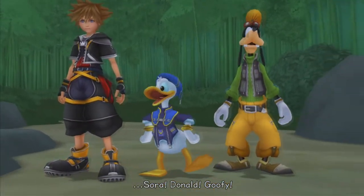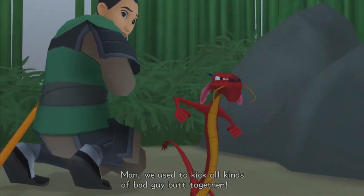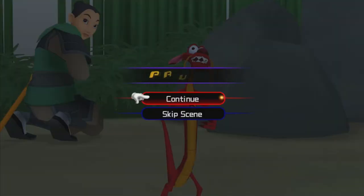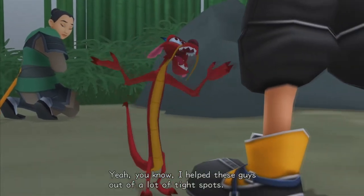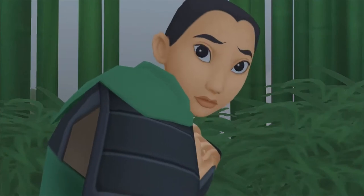Mushu claims they used to kick all kinds of bad guy butt together, but Sora points out he only summoned Mushu once and they really didn't do a whole lot. Sora notes Mushu was useful in Chain of Memories for Mega Flare, though. Mushu insists he's a mighty dragon and they owe a debt to Ping here. Mulan introduces herself as Ping, son of Fa Zhou.